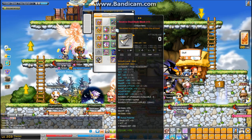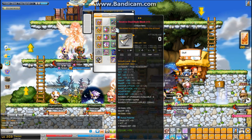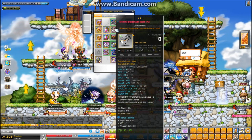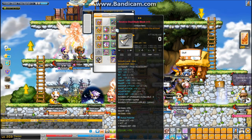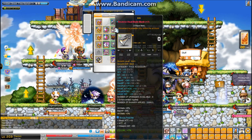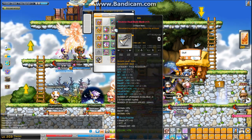Here's my Reverse Dual Blade Mask. I cubed it during my Miracle Time Cubing video a little bit ago. I'm pretty happy with the scrolling on this — 31 attack is pretty good for 7 slots. I'm going to try cubing this again at some point to get it to at least 15% luck.